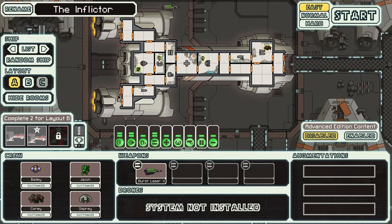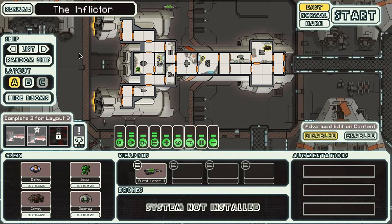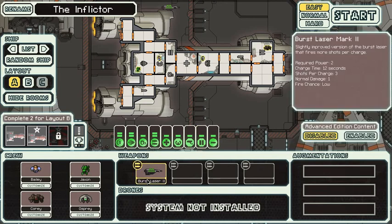So if you're completely new to the game, actually it'll explain as it goes along. The story does a good job of explaining itself as it goes along. But my crew — my ship is called the Inflictor. I have a Burst Laser Mark 2, which is a slightly improved version of the burst laser that fires more shots per charge.